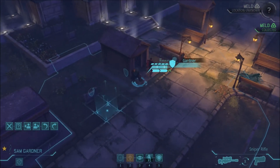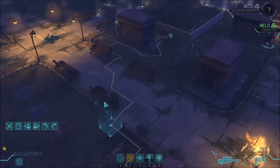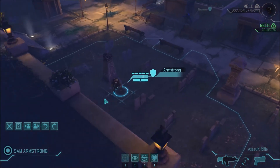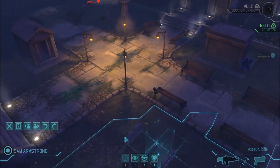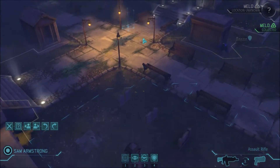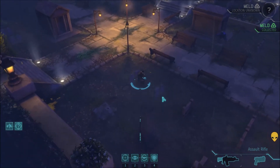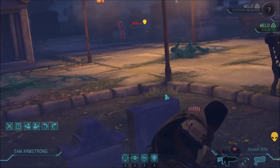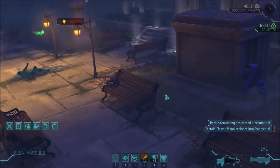He can still see one from there — that means they can see him. How's our rookie? Any chance of getting involved here? I want to keep him in cover. He's got a shot from there — it's a flank shot, 65%. Come on, rookie. Oh, I like this guy. There's his promotion.